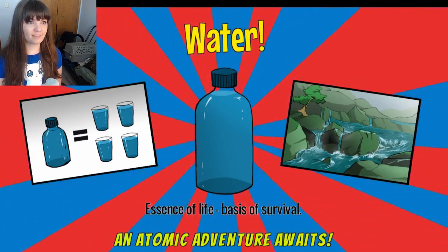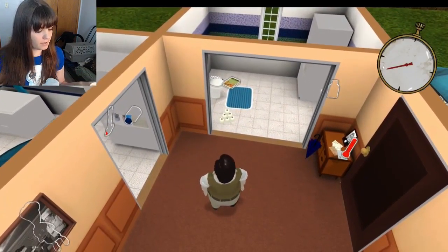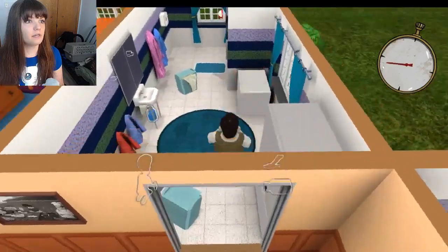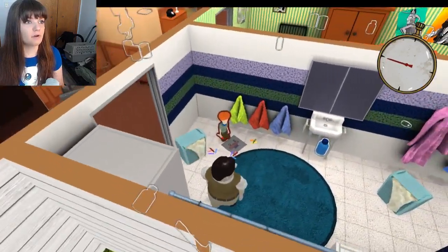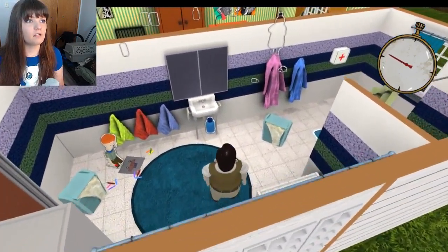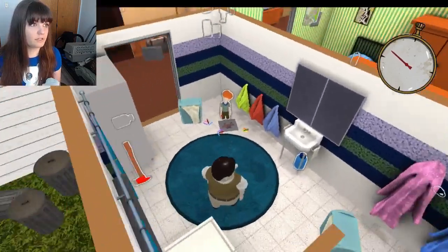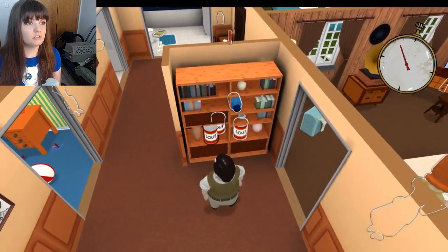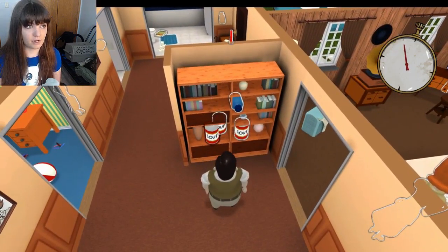Here are the 60 Seconds. I have some tea — hopefully it'll make my congestion go away a little bit. So here we are in the beginning. I basically have to run around and grab everything I would need for an apocalypse sort of situation. So I have my family to grab, I have water, food, and just general supplies I need to grab.